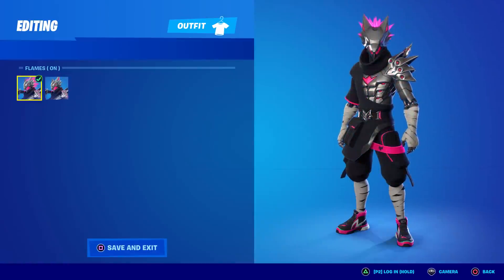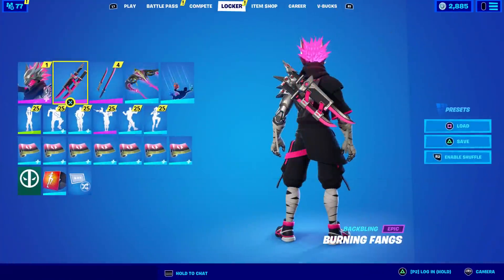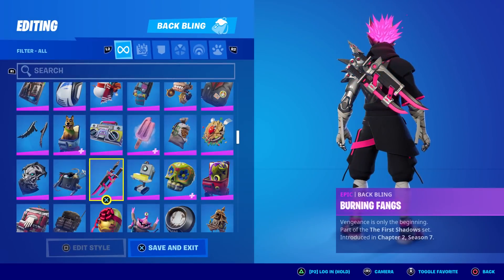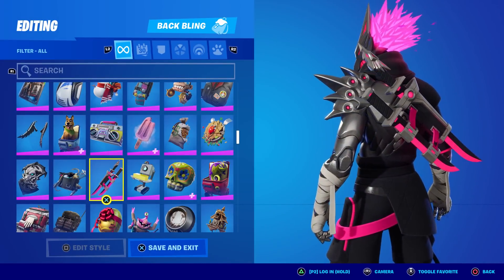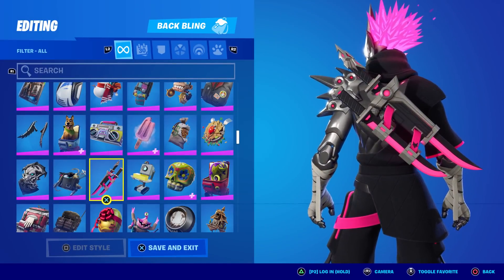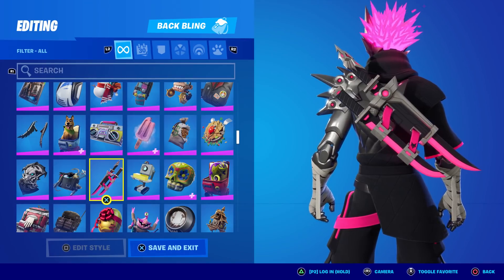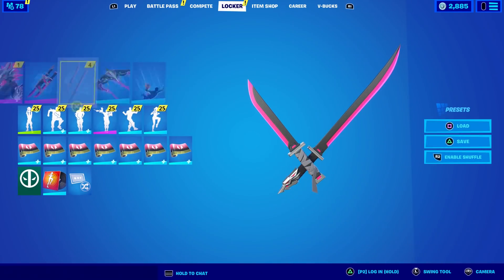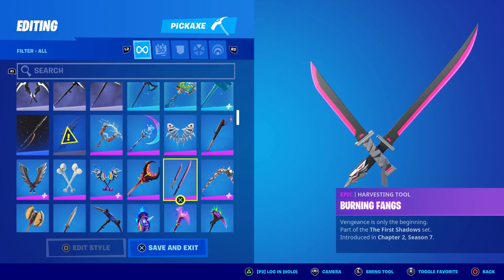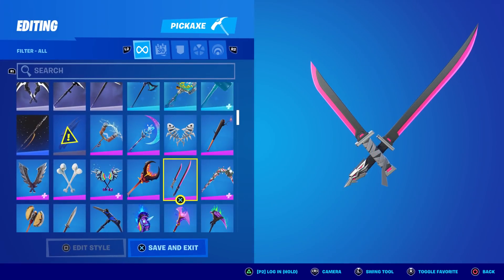We've also got the Burning Fangs pickaxes. These do not have any styles and they look like katanas — one's smaller than the other. I thought this was going to be a single sword but the pickaxes are actually two blades, so I'm very curious what this looks like in game. It does have a nice splash effect — we'll check that out too.